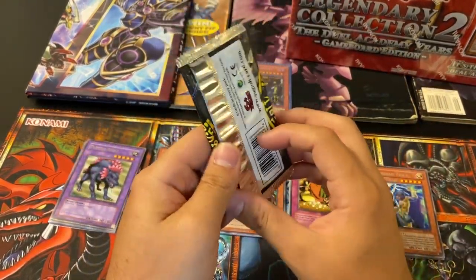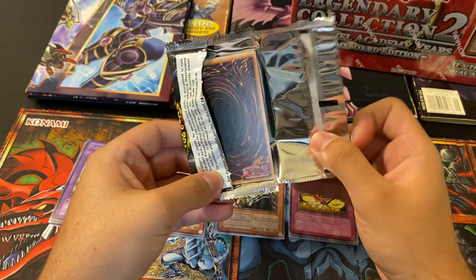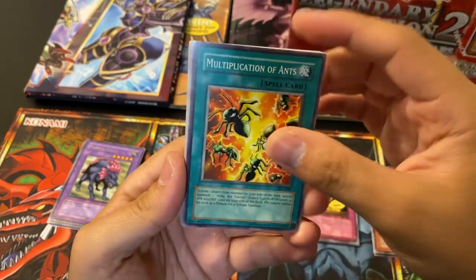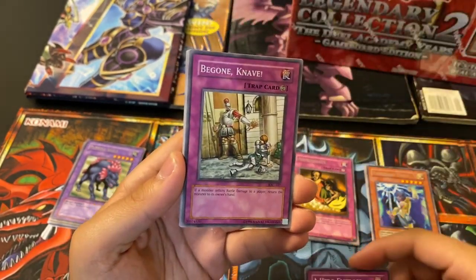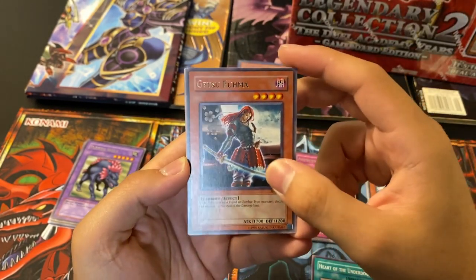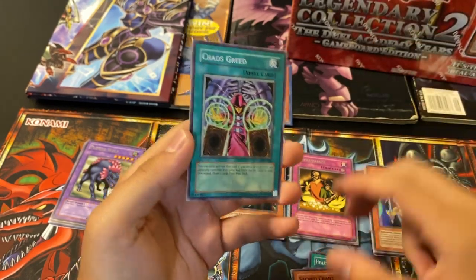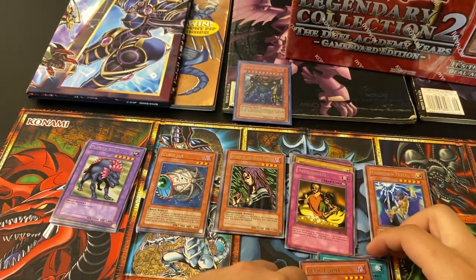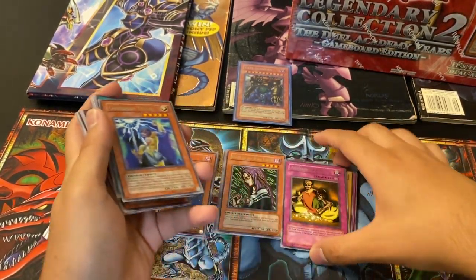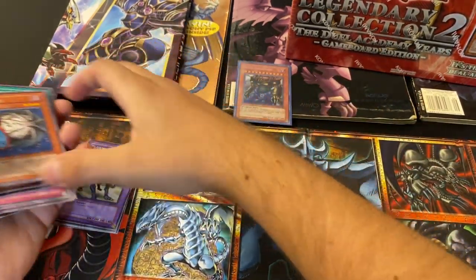Invasion of Chaos — if I was going to pull another foil, I'd love it to be this. This is just full of insanity. You've got the Black Lusters obviously, and Magician of Chaos would be ridiculous. Let's see if we can get something crazy. Multiplication of Ants, A Hero Emerges, Heart of the Underdog, and Getsu Fuma. Energy Drain, Curse Seal the Forbidden Spell, Sacred Crane, and Chaos Greed. It's hard to get greedy after pulling a Gate Guardian.